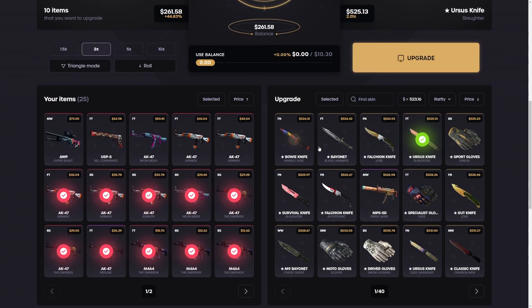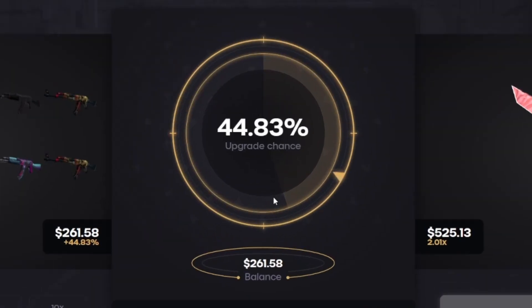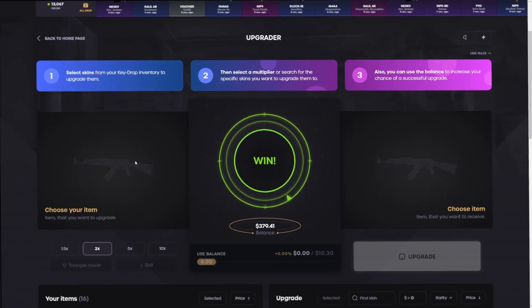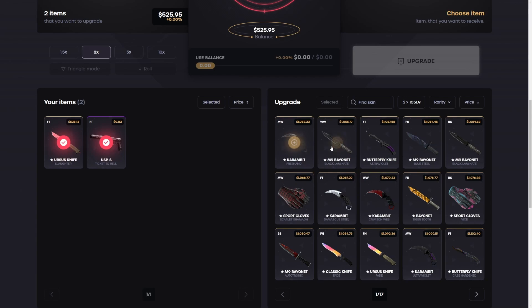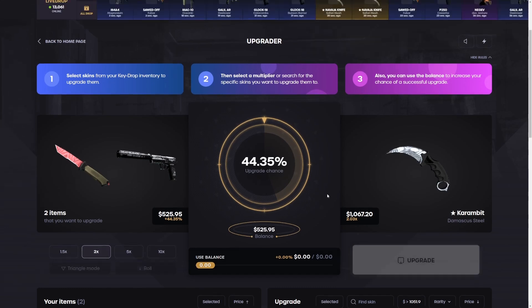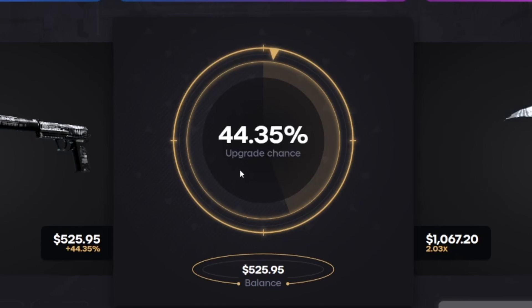Upgrade number one — going for 500 bucks, gonna hope it lands right. Oh yes dude, that was way too close! There we go, made some money back. Going for a nice Onikushi this time, add the ten dollars there, 46 percent. Ah, that's a left — it's tough. We have to upgrade this. Going for Cream at Damascus Steel, just gonna hope 44% — please dude. Oh, thank you! Okay, back up to a thousand, we're not down too bad yet.